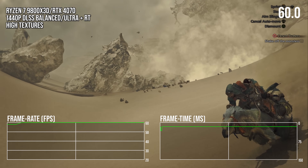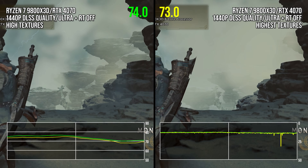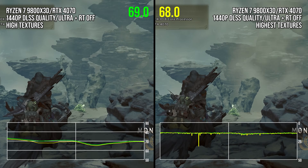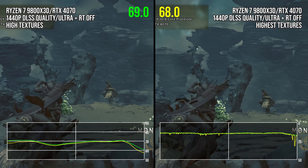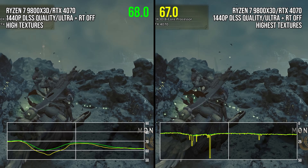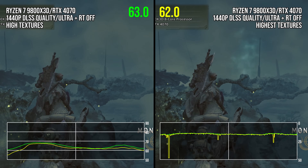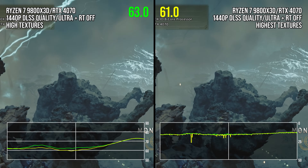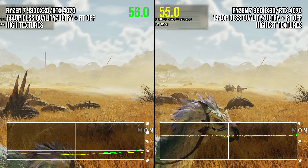As evidenced by the game's released benchmark, using the highest texture setting adds many measurable frame time hitches that are just not there with the high setting. Based upon my measurements, I believe the added stutters are not coming from running out of VRAM. Rather, they're potentially related to the constant streaming in of textures with their real-time decompression occurring.